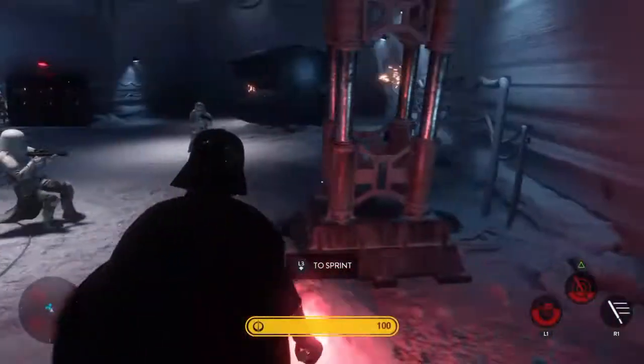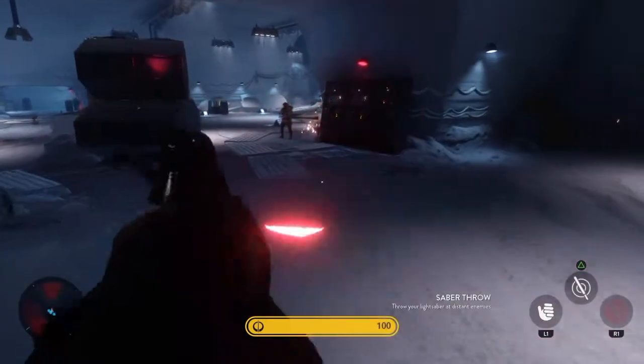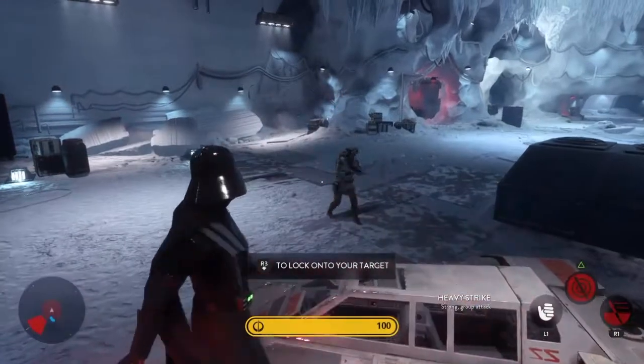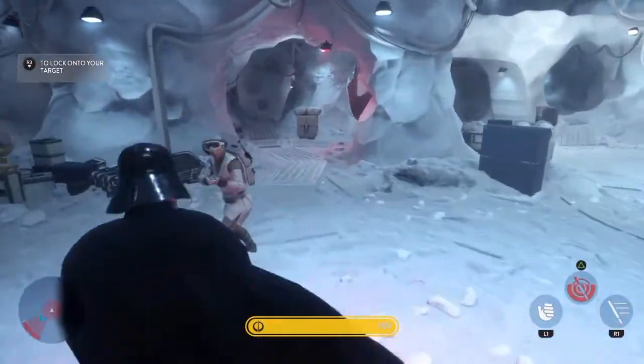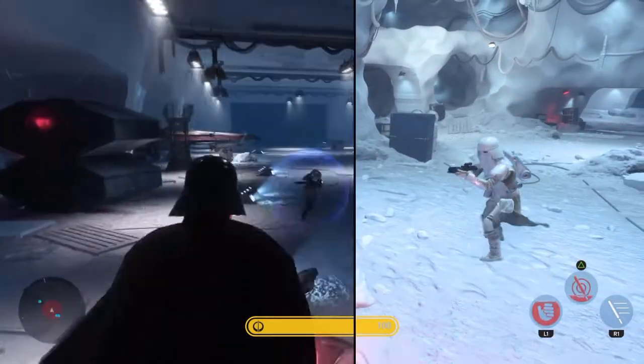Darth Vader, like all the heroes, comes with three automatic ability sets basic to their characters. Vader's got the Force choke, the running dash where he'll slash the crap out of everything, and he can throw the lightsaber. And some of these taunts are so cool, man — you'll see in just a second.